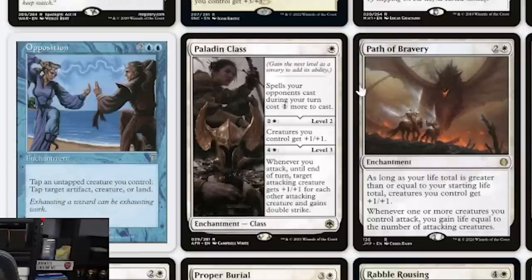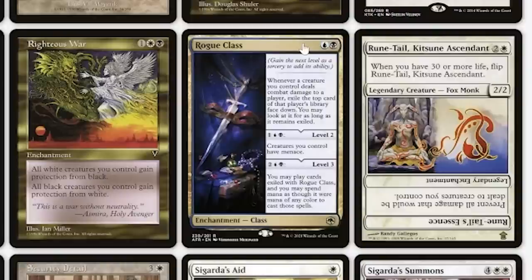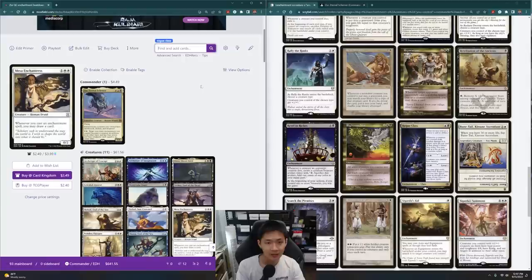Paladin Class is interesting — there's a bit of pump, and attacking creatures get +1 and Double Strike. I'll probably take a look at the other classes as well. Rogue Class — exile the top card, give it Menace, and I can play those cards. That's pretty good with Deathtouch. Deathtouch and Menace are always pretty good together.